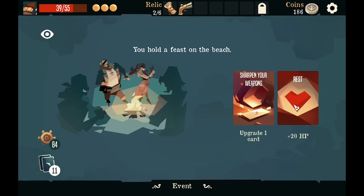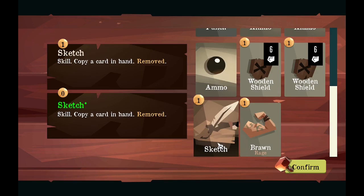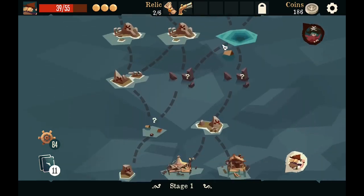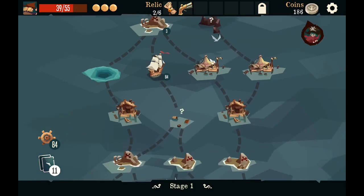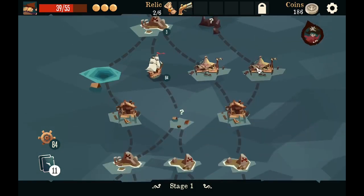Upgrade or max HP — I'll do upgrade. Let's upgrade the sketch — this costs zero now, that's great. I want to make sure I get here to do as much as possible. I will, don't worry.